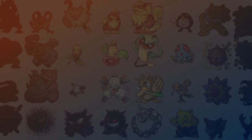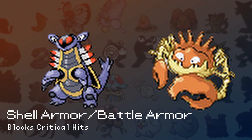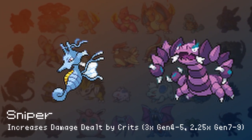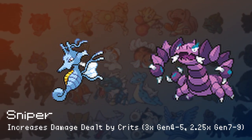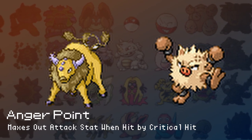Now let's look at abilities that affect crits. As of today, there are 6 abilities. Introduced in Gen 3, Shell Armor and Battle Armor both prevent crits entirely, ignoring all crit stages, moves that always crit, and moves that guarantee the next move crits. In Gen 4 we get Super Luck, which increases crits by 1 stage; Sniper, which adds an additional 1.5x to the calculation on a crit — so 3x damage in Gens 2 through 5, or 2.25x in Gen 6 onwards; and Anger Point, which maxes out the Pokémon's attack to plus 6 when hit by a crit. The latest critical hit ability is Merciless: when the target is poisoned, the attacker's moves will always crit.